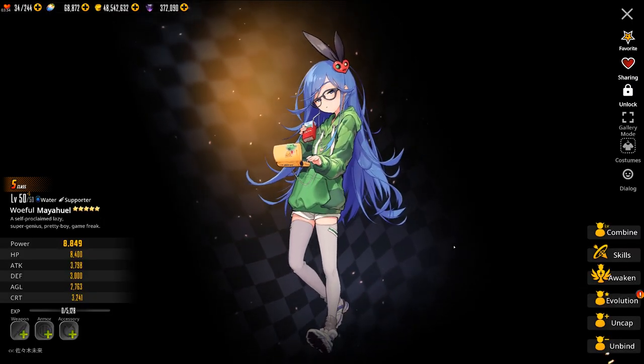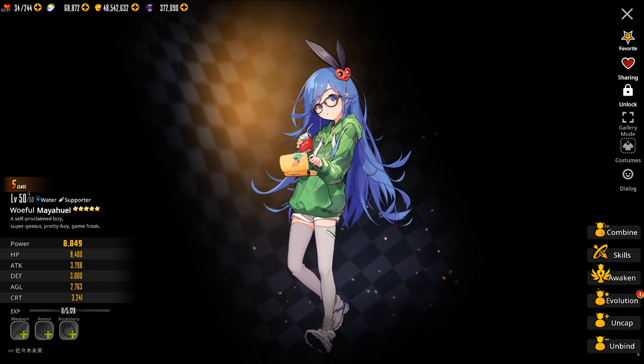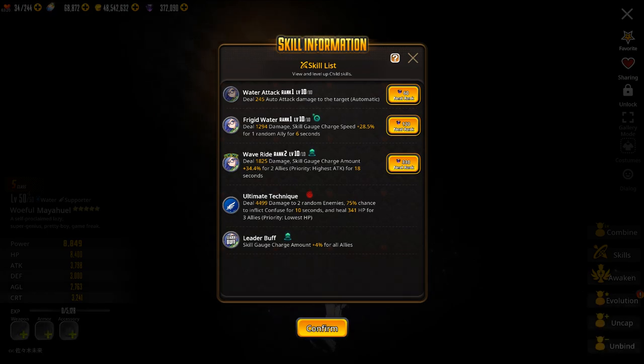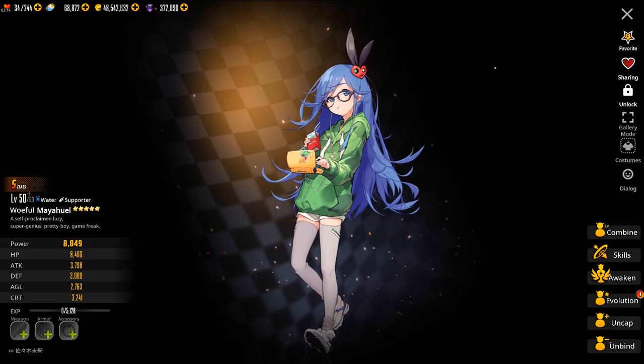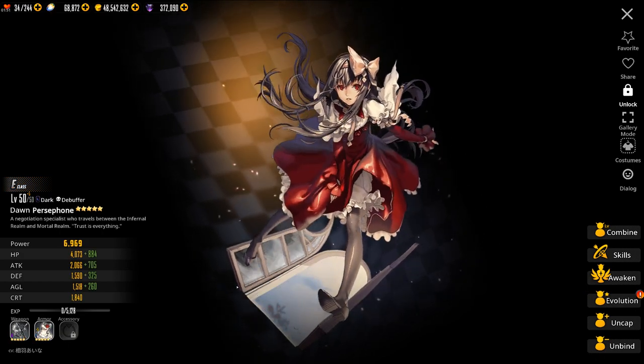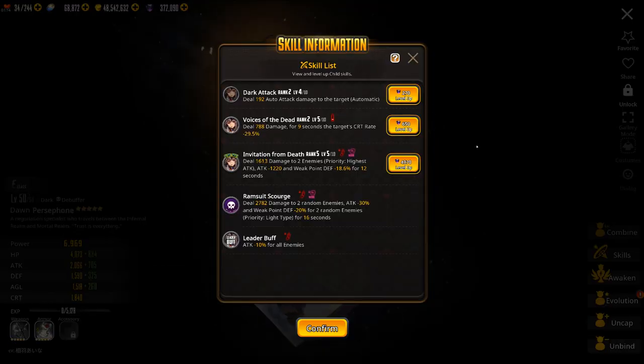Next we'll look at Maya Huel. Maya Huel is a water supporter that can replace Chang'e. He gives extra skill gauge charge speed and charge amount, just like Chang'e does. So if you don't have Chang'e, then Maya makes a good replacement. In the category of debuffers that make good replacements, we have Persephone. She does a few things: she decreases crit rate, decreases attack, and decreases the weak point defense of enemies. You'll want to replace her with Frisia, who is another 4-star I will talk about a little later.